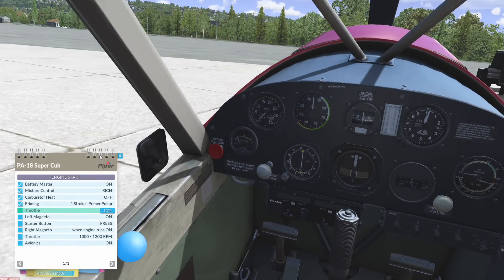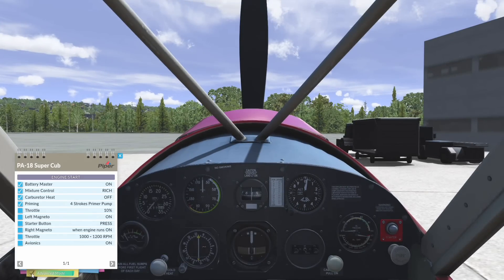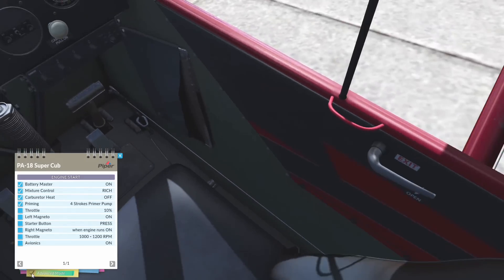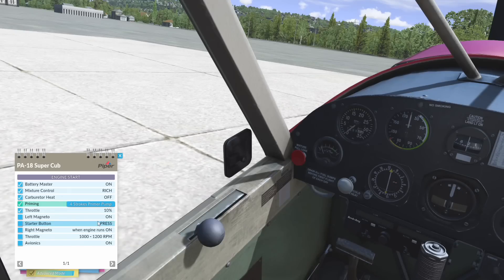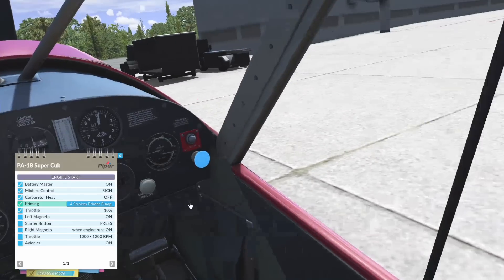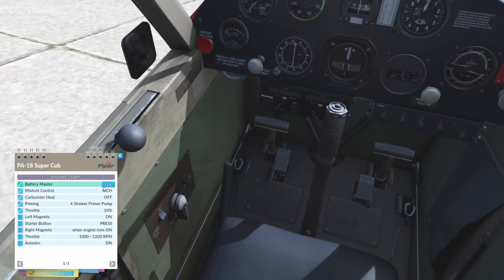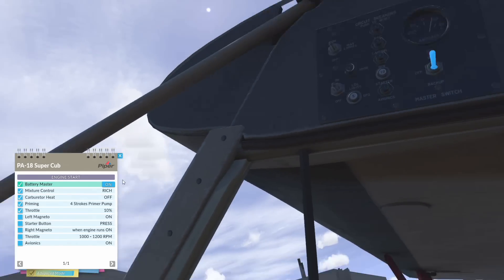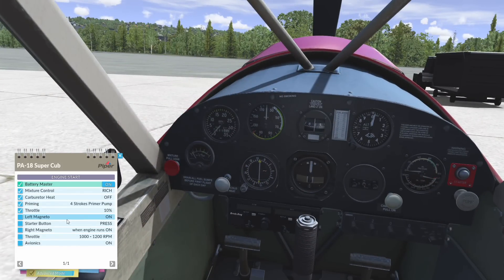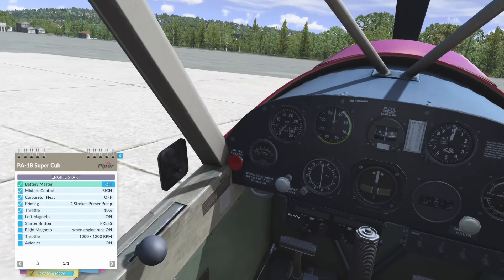Obviously if I was trying to learn this properly. There's advanced mode down there. Advanced mode - it does let you move your camera and lets you do the things yourself. Even if you've got it clicked on something, it will highlight it. So even if I'm going to do this one, it's still highlighting the battery master which is up there. I don't think that's very good personally, because if you do want it on advanced mode, you don't want anything flashing in your cockpit.